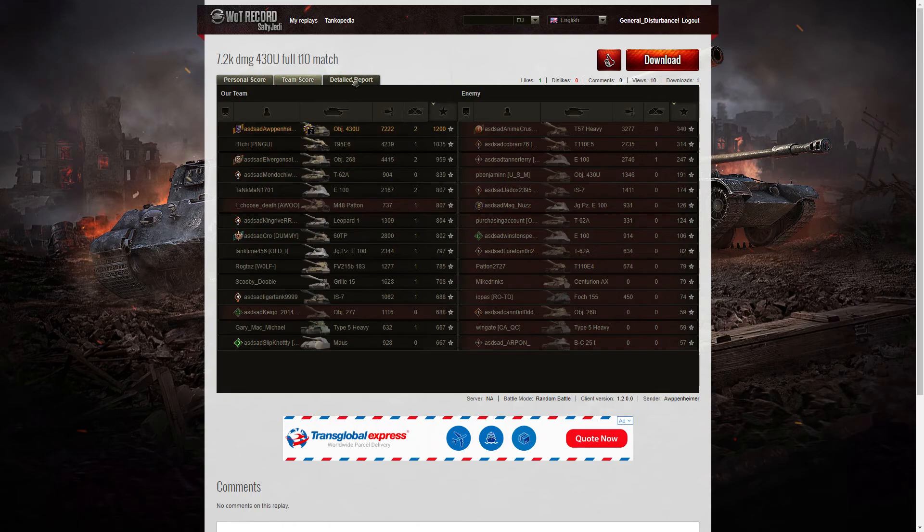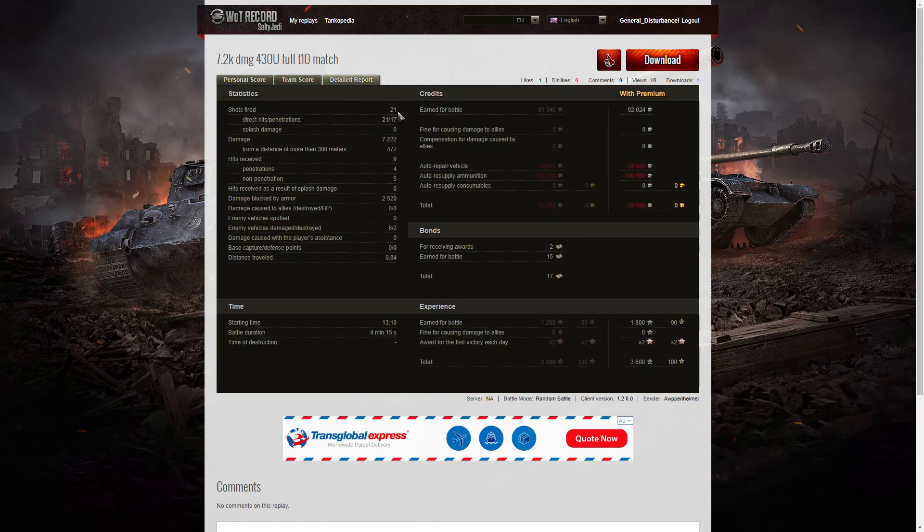Let's have a look at the detail. He fired 21 rounds and got 21 direct hits. 17 penetrations shows very good accuracy — it was a very close encounter battle, so every shot he fired hit the target, but only 17 went through. That's because some enemies were angling their armour very effectively, especially that E100 towards the end. The IS-7 angled his armour very badly towards the end, getting rounds through his upper plates virtually all the time.